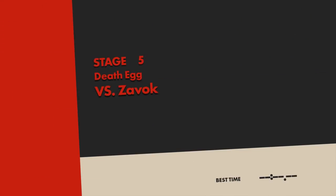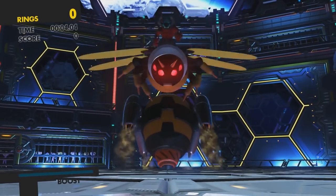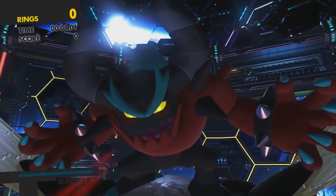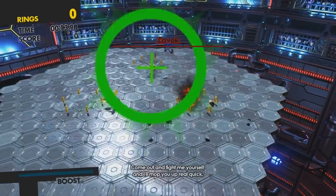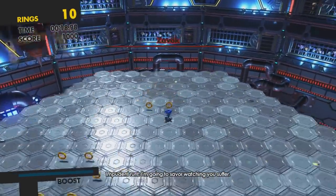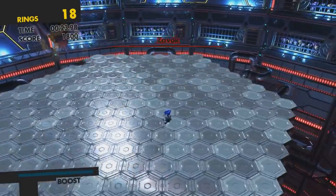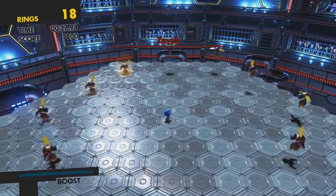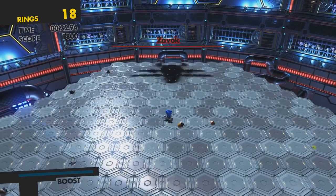Alright, so we're taking on Zavok, the main villain of Sonic Lost World — the last Sonic Team developed Sonic game — who, last I checked, really hated Eggman's guts. Where's Zaz? Where's Zor? Where's Zik? Where's Zena? You know, the other deadly Zeti? Either way, I wonder what's up with Zavok. I guess we'll find out later.